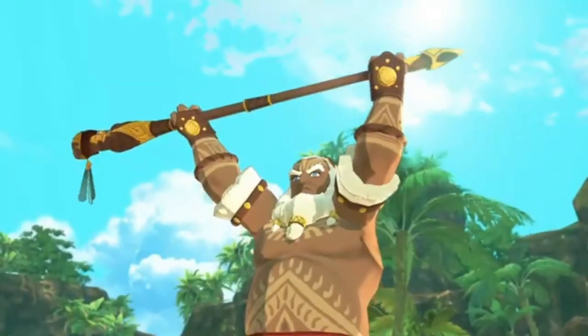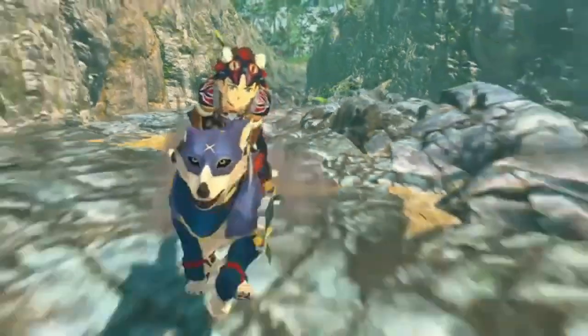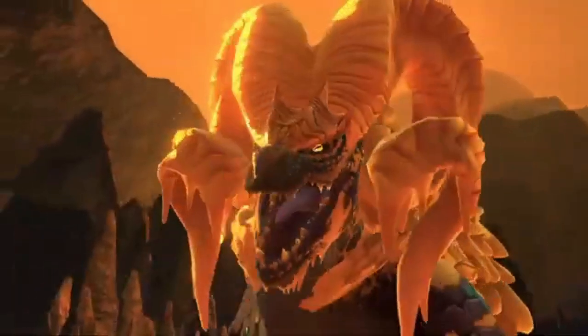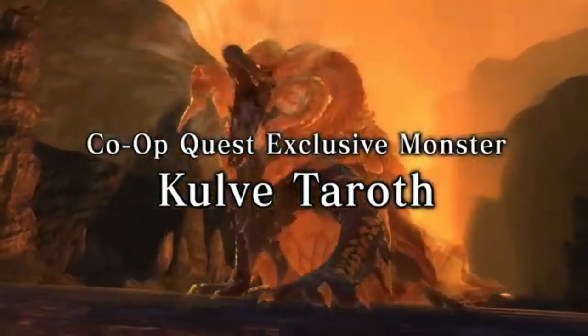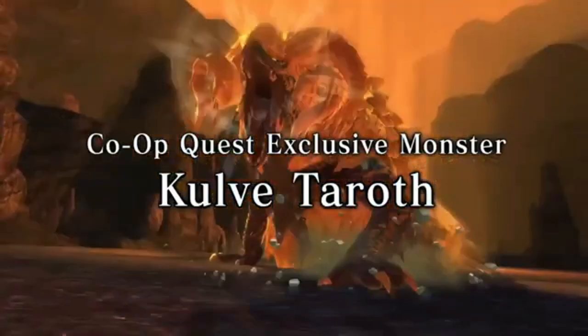They show their last trailer, then show a bunch of title updates. On July 15th, they release title update 1, where you can receive a Palamute monstie — though some game progress is needed to accept the quest, which may imply it's near the late game. On August 5th, there's title update 2, where they have another co-op quest with Kulve Taroth. Kulve Taroth cannot be acquired as a monstie, but once you defeat this monster, you can get materials to forge powerful equipment.